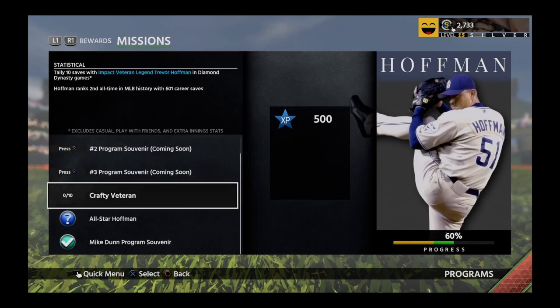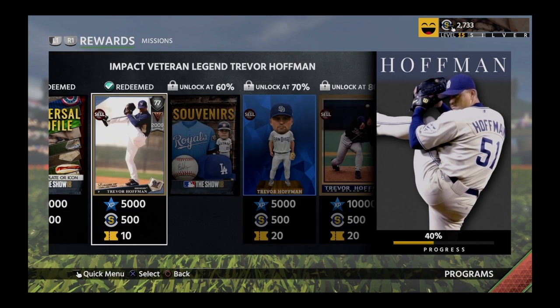What we now need to do is tally 10 saves with Impact Veteran Legend Trevor Hoffman in Diamond Dynasty games. Cool that it's got a little history here — Hoffman ranks third all-time in MLB history with 501 career saves. Isn't that special? I like that. I like that they added tidbits like that.